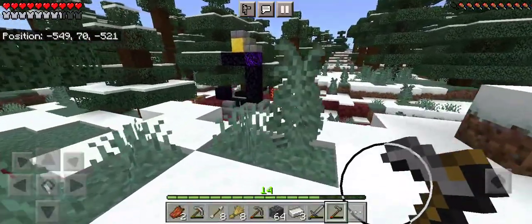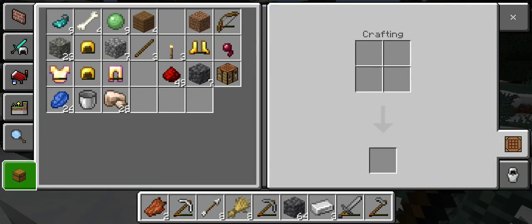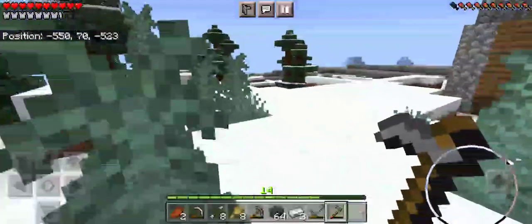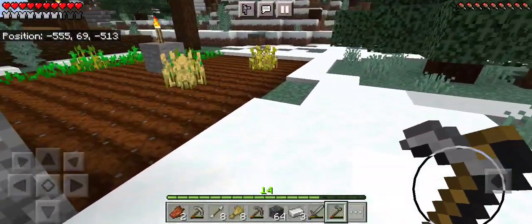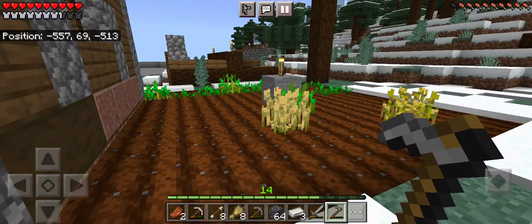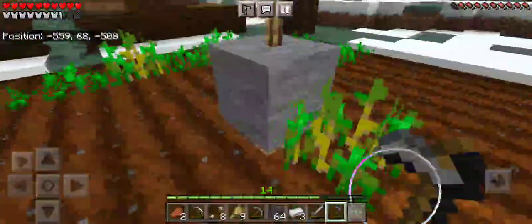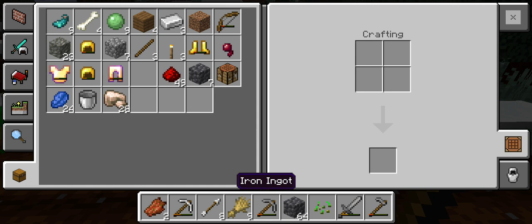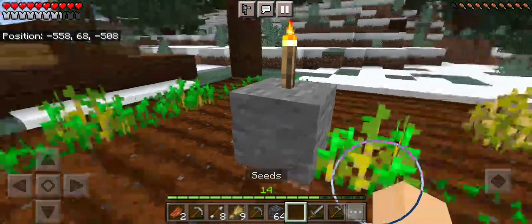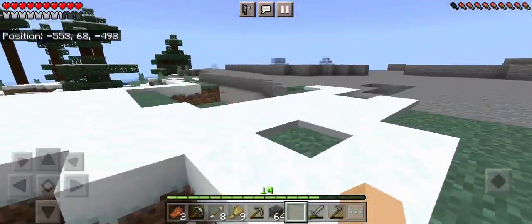Originally the plan for this episode was to make a path going over to another portal and decorating it to make it look nice. But I don't really have too much in the way of materials right now, so I'm thinking instead we're just going to do something nice and calm and chill — maybe go down to the caves or scout around and explore to see what's around us.